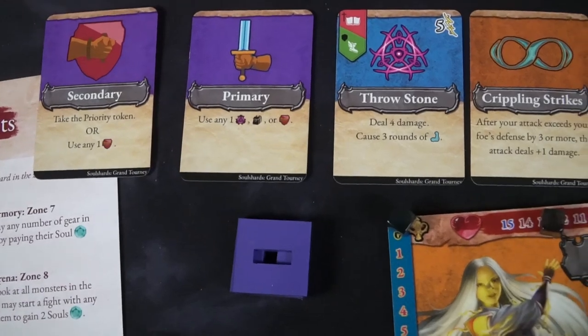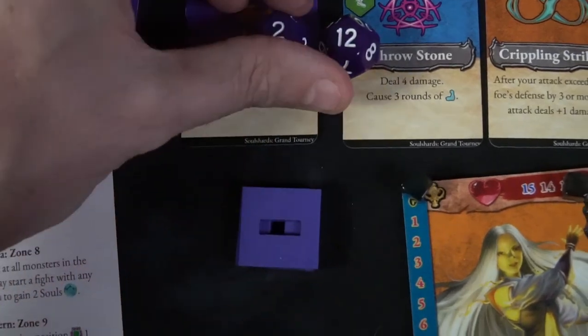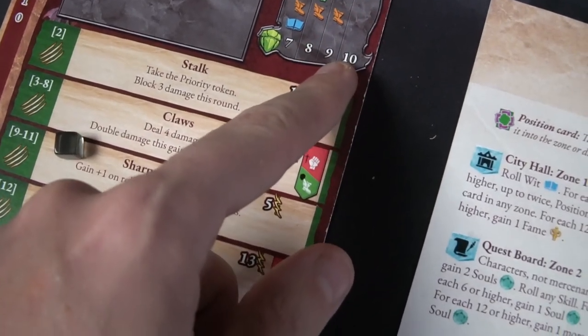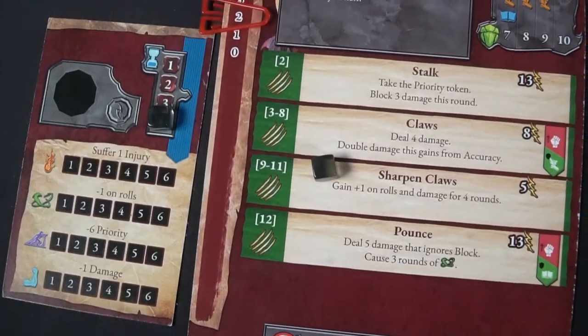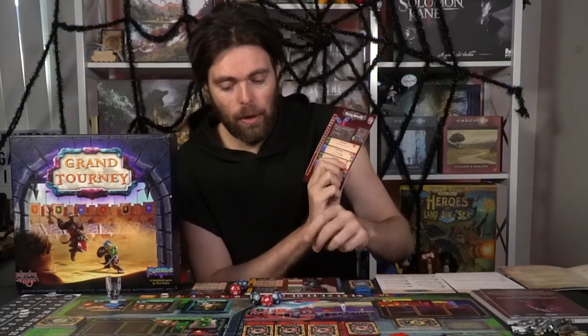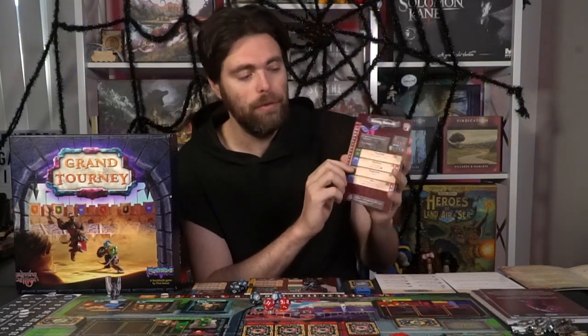In one case, it might be to do damage and cause two rounds of minus one damage. So I'll have to roll my strength — two dice — versus the monster's defense in speed, which is 10. I roll the 12, I hit, I do two damage. Then the monster might be doing something like mind break — a magical wisdom attack — rolling two dice. I check my defense: a five and a 12 versus magic defense of eight. Since 12 is higher than eight, I'm going to take three damage and there's going to be four rounds of minus one on rolls.